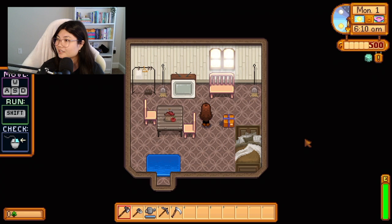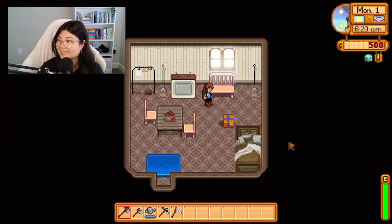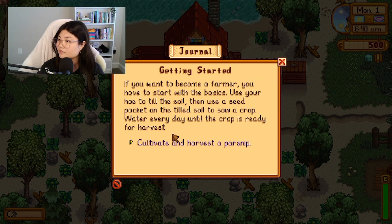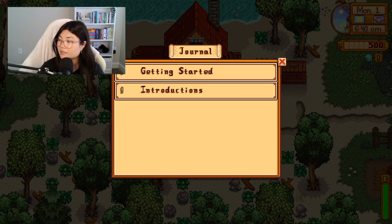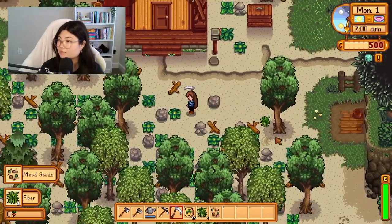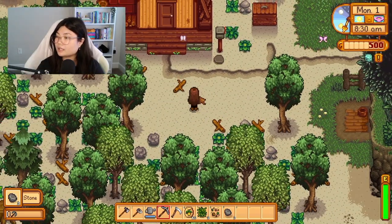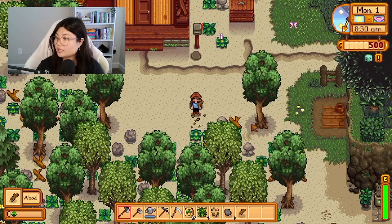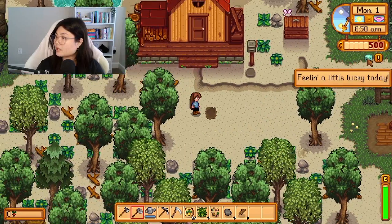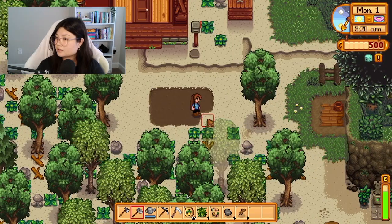We get some seeds and a new journal entry: 'Getting started — cultivate and harvest a parsnip.' We might as well clear off some land to get these parsnips started. I have a mod that shows how much experience you get from everything — like that was one experience point. I also have a mod that shows your luck, and one that tells you information when you hover over things, which is so helpful.